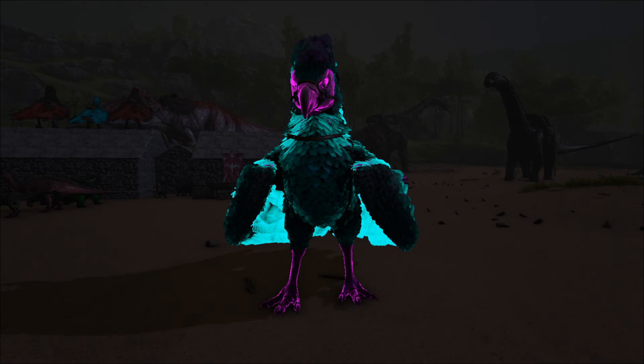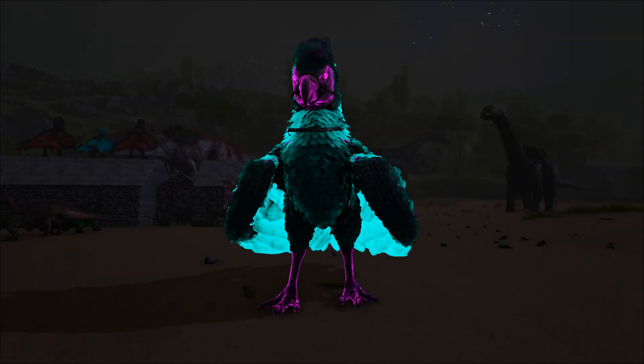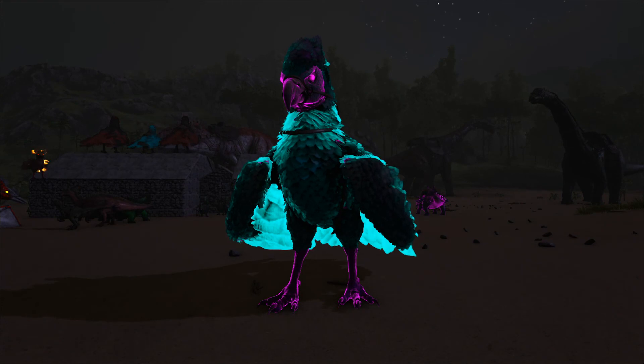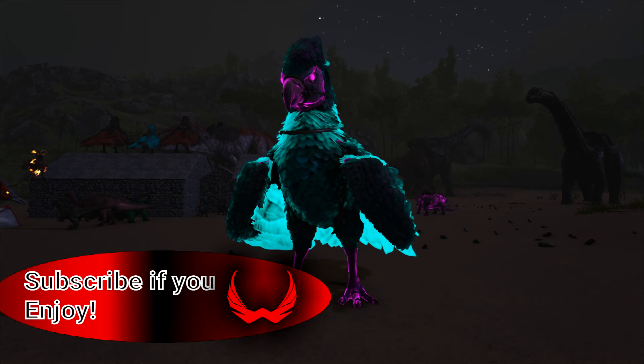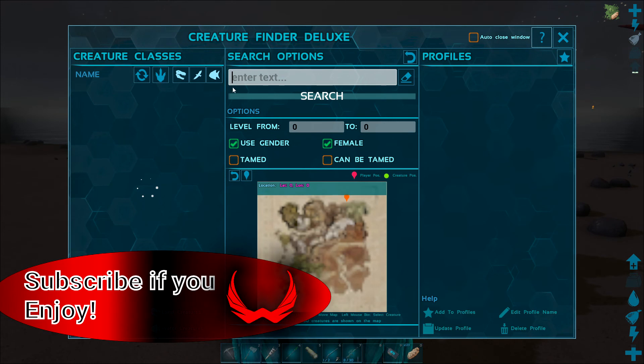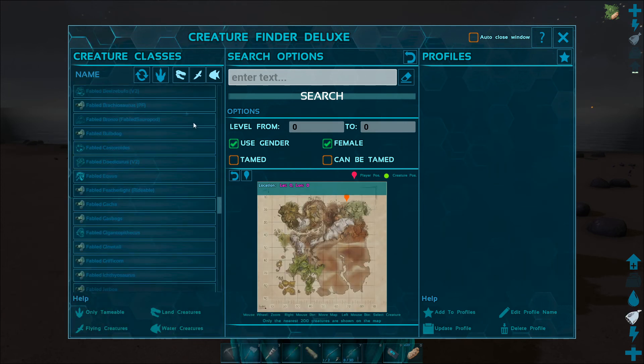Hello guys, welcome back to Ark Primal Fear. Today we've got something pretty big planned. Last episode we saw an Apex Manticore, but unfortunately it despawned, so we're not going to be able to get that. But we are coming for an alpha. I've been busy this morning just prepping for it, because it's not as straightforward as it may seem — it's not just knock it out and tame it, which to be honest boss creatures should be expected.